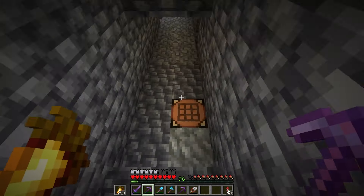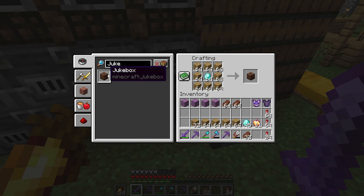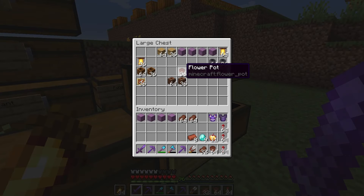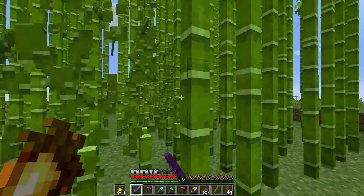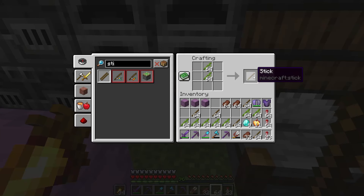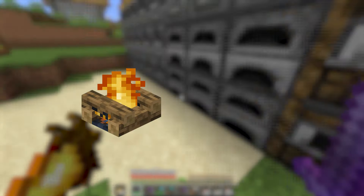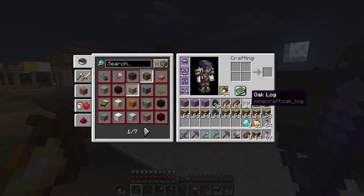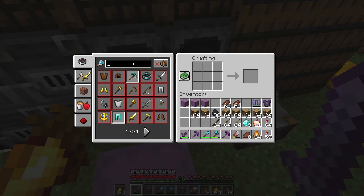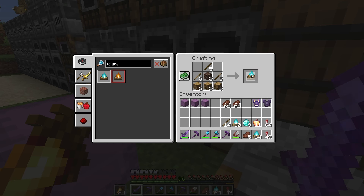Once done with item frames, I hit up the mines to get 100 diamonds to make some jukeboxes. Ladders were probably the easiest on this category, just needing to mine down bamboo for some sticks. Next up was normal and soul campfires — just taking a lot of logs, coal from my farm, and sticks from bamboo. Soul campfires required a quick trip to the Nether for some soul soil.